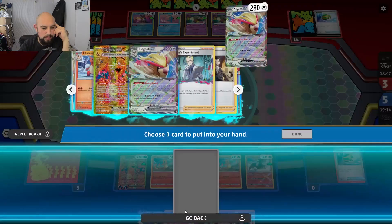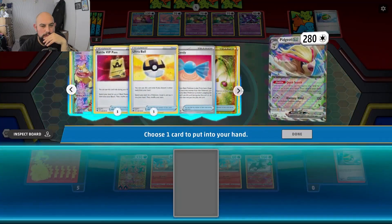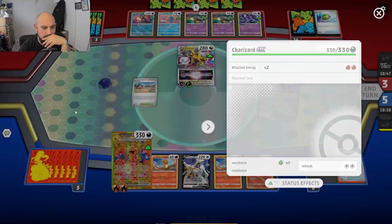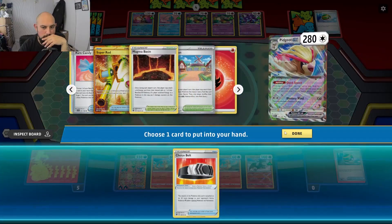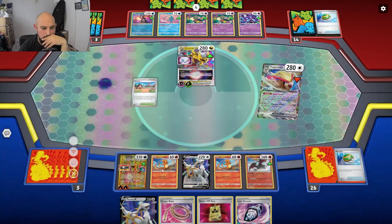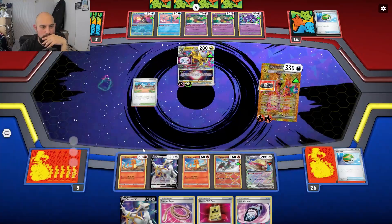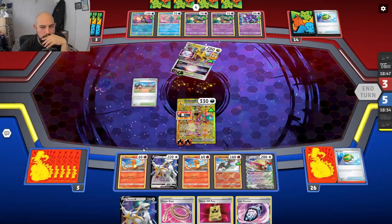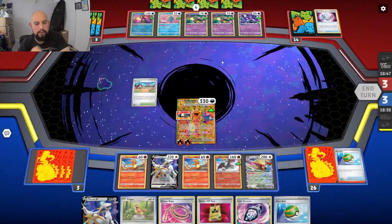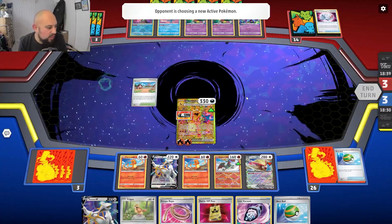I want to do my Charmander but I know he's going to knock it out and I haven't got any way around it. If he's got three energy that's 90, making it 170. I haven't got enough to knock it out in one turn. We got a Pidgey and a Nest Ball from prizes. We still have a Super Rod — this is an interesting match.